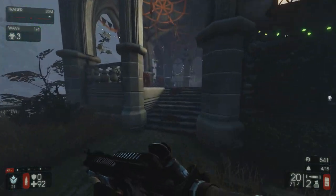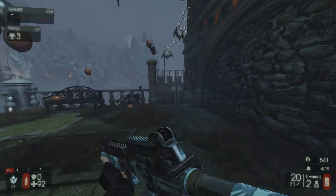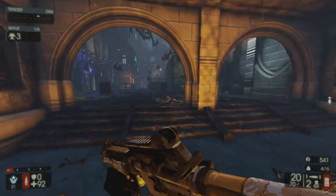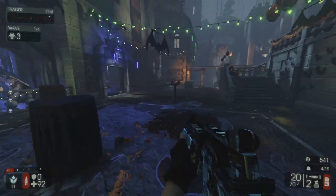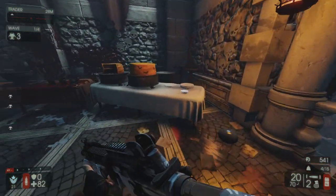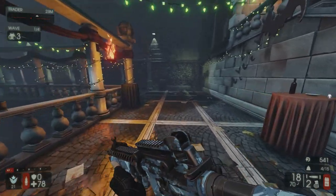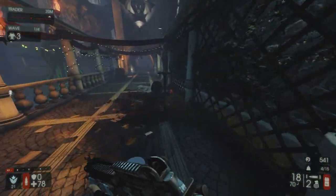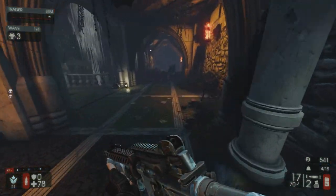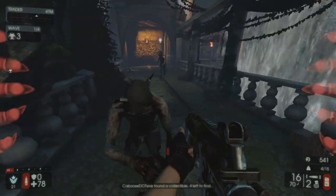Next we're going to go basically towards the fire trap. Instead of going right through it, we're going to go left. Through the gate that opens if you pay 10,000 Dosh, you will see a skull just chilling out right there. Then we're going to go through the fire trap and head towards those cakes. Behind the table with the two cakes is going to be one of the skulls, right next to a barrel. From those cakes, you're going to see there's a skull right by this table that's been knocked over. Then, behind the Cthulhu statue towards the electric trap, you'll find the skull right on or within the railing.